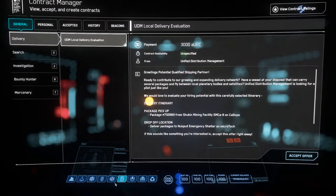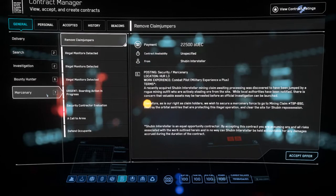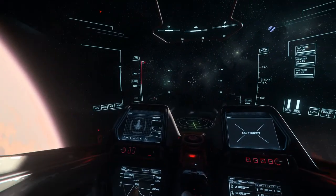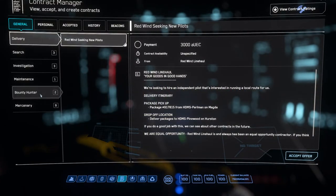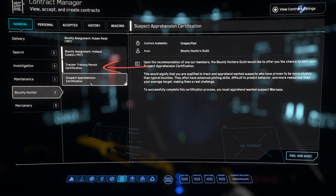The first thing you want to do before bounty hunting is go to the mercenary tab and accept a Call to Arms. This will get you a little bit more money per kill, so you always want to have that active for that little bit of extra cash. The first mission you need to accept from the bounty hunter tab to get started on ship bounty hunting is the Tracker Trainer Permit.